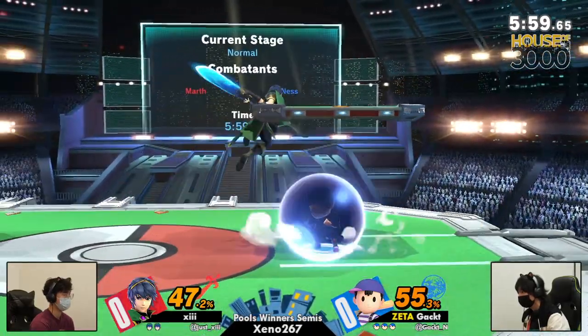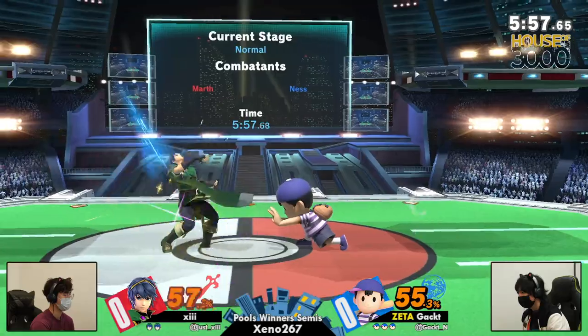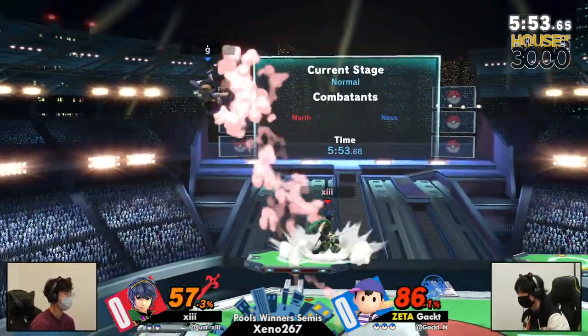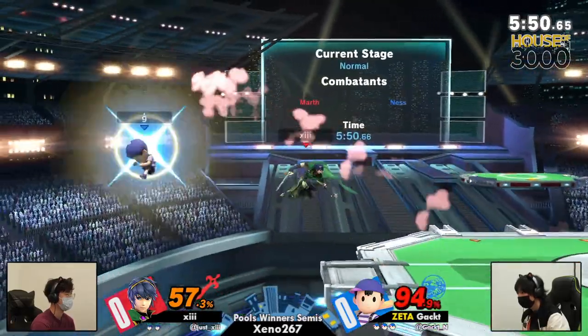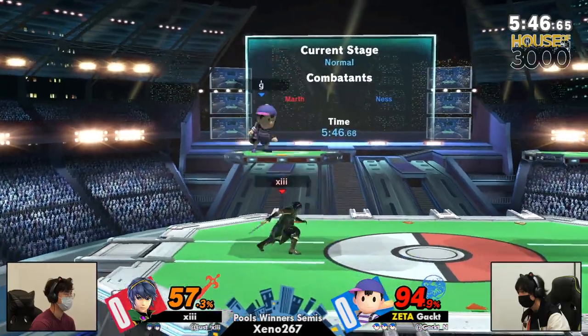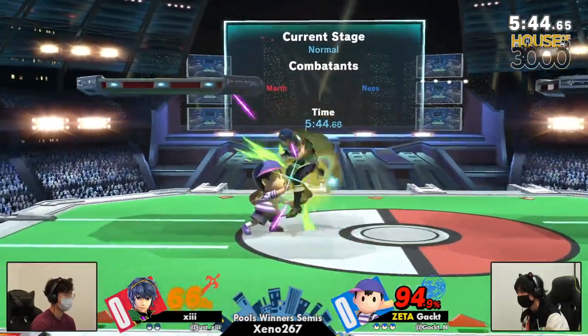Really what Ness does best is Ness puts you at the ledge and just makes you regret all of your life decisions. You know, how did I end up here? This is the ledge. Gact kind of scoping out that air dodge right there, giving 13 the space and probably getting that download as well. I feel like we're going to see Gact capitalize on that later.